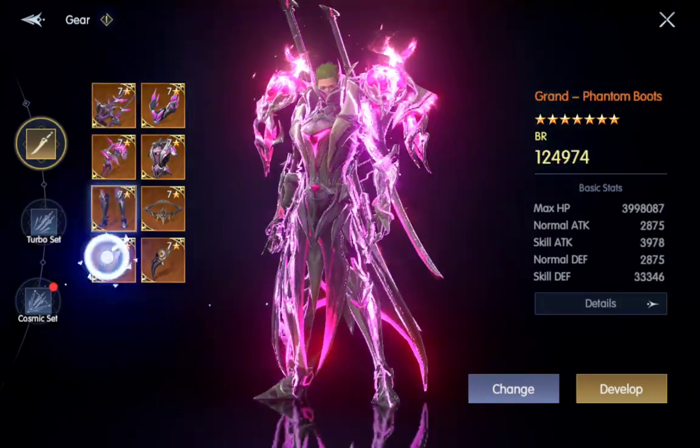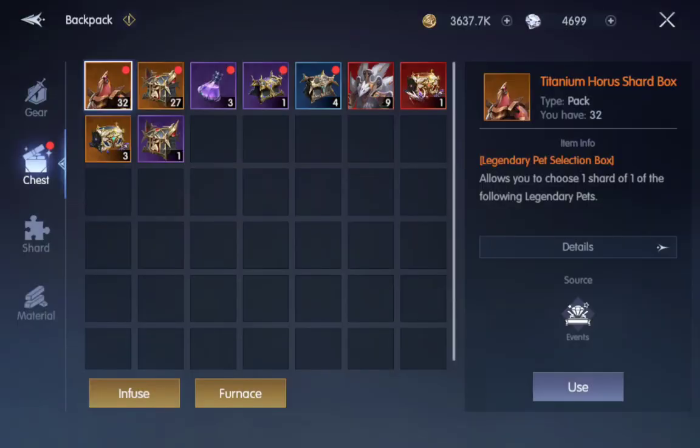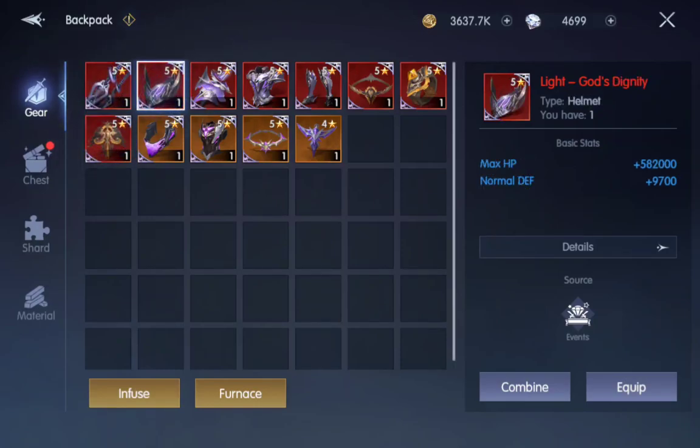I'm currently wearing it. As you can see, I also do have a full Supreme set. The reason I'm wearing the Level 7 Legendary Gear set is because it is stronger — it's more BR, more damage. The Level 5 Supreme set, the stats or bonuses you get for the pieces are better. But just overall, the Level 7 Legendary Gear is better.